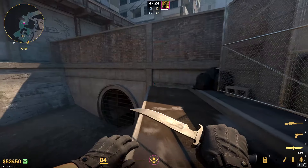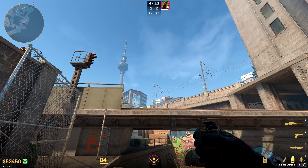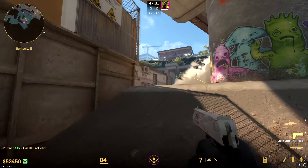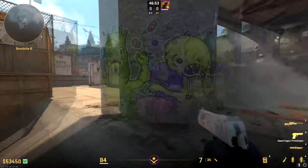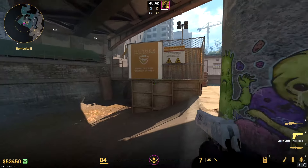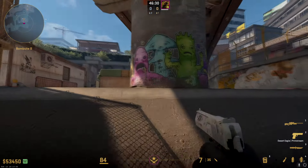Next are the B side smokes. Line up on this ledge — this is your B mid site smoke. Aim at the top of this electrical post and left click throw. It smokes the middle of sight, so as you come out, you're not worried about getting shot from the left-hand side. You still have to clear graffiti and short, but this smoke cuts down on the angles your team is exposed to during an entry. A solid piece of utility for B site takes.